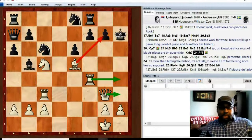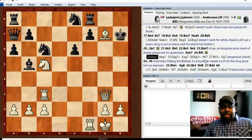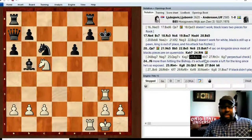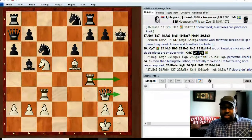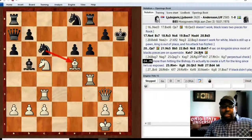What was interesting is that Lubo could have had a perpetual check here — bishop takes g, knight takes, then queen takes, king takes, rook g3 check, and the rook would just go between h3 and g3 — a perpetual check. But he didn't play that because Lubo is an aggressive player who plays for the win, so he played rook f4 instead.